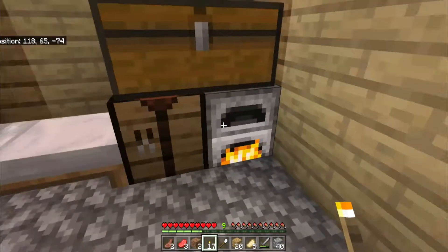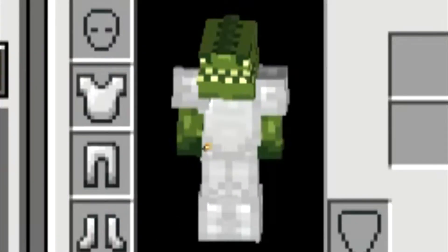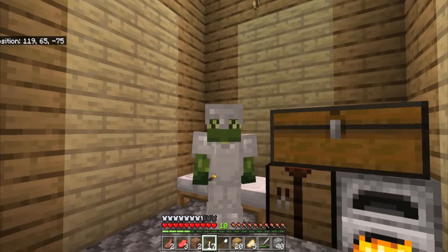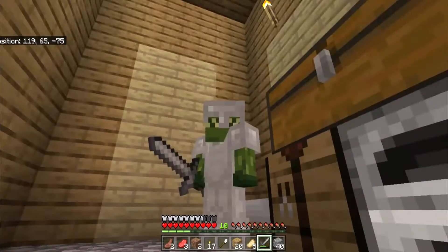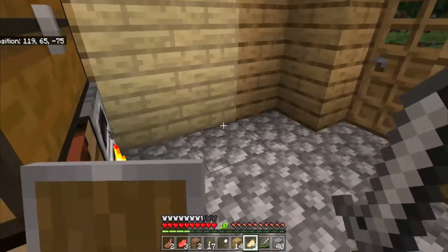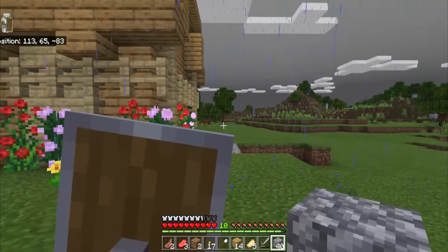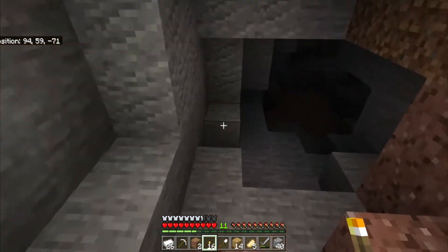After smelting enough iron I crafted a decent suit of armor. The armor is great up to the chest plate, but once you put on the helmet the eyes are no longer visible — one of my favorite things about this OG skin and why I got my name from it. I also found a shield and put it on, but I don't like how much screen space it takes up. It'll be useful eventually but for now I'm not really going to use it.